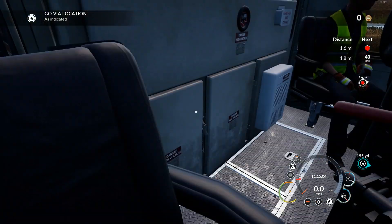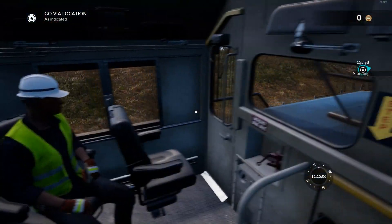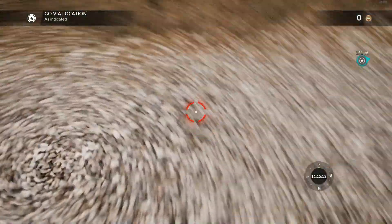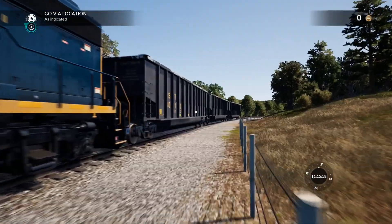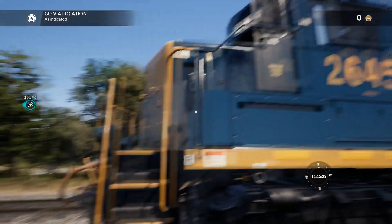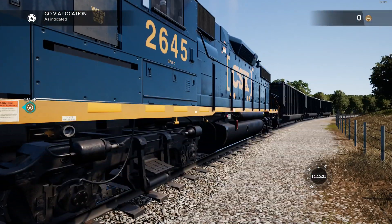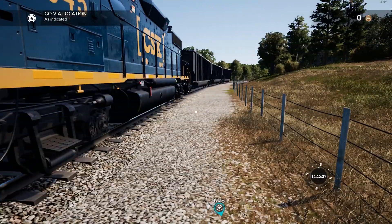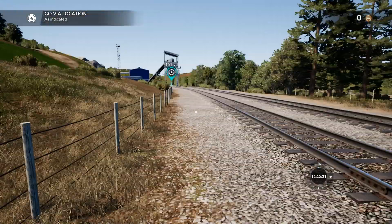Hey folks, welcome to the coal depot. We're in a GP38 locomotive in Train Sim World doing some coal work today. We've got a single GP38 loco and three coal wagons. We're gonna load them up, take them down to Rockwood, and then move the locomotive off to a siding. This is going to form part of a manifest train — a mixed cargo train — heading somewhere else.